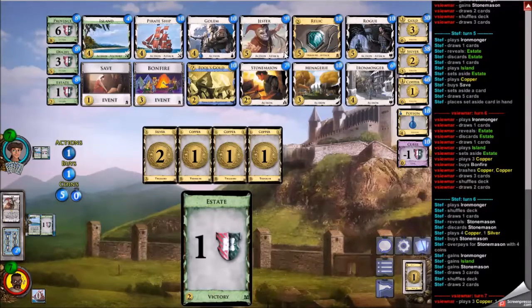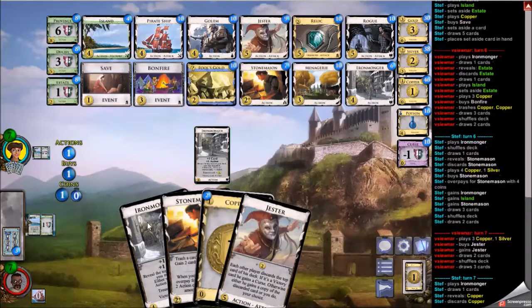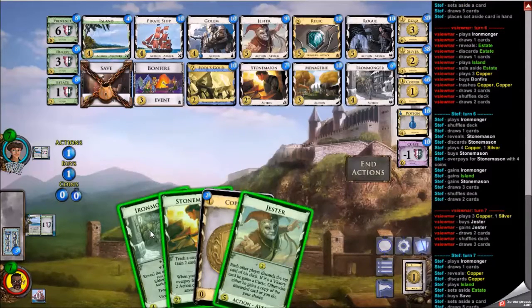I get the jester as my opponent overpays stonemason into the same ironmonger-island combination. So they are trying to trash as well, but they didn't open trashing as I did — they opened ironmonger-silver to build a bit and then trash after. You can make up your own mind about which way is better. Saving just the one card — you can only save one — and passing it over to me after setting aside with the island.